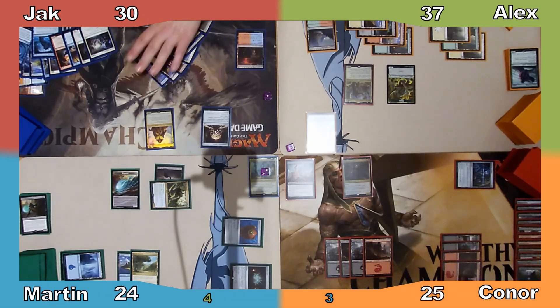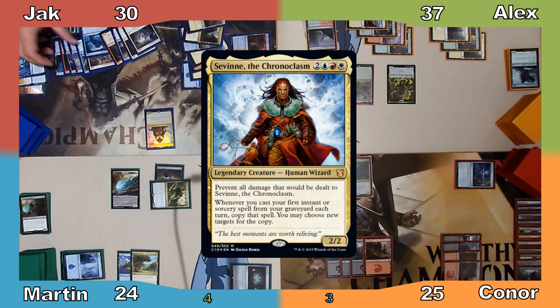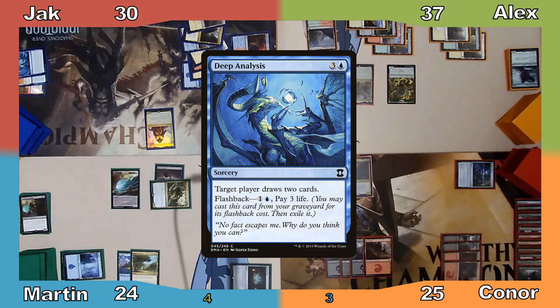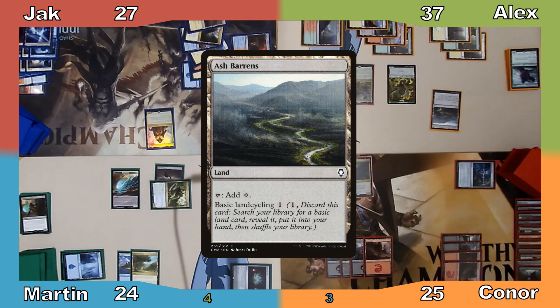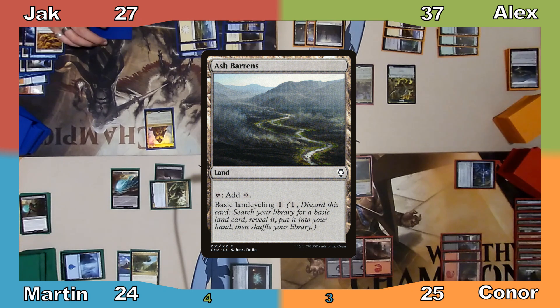Jack plays a Plains and recasts his commander, then flashbacks Deep Analysis, paying 3 life, and copies the spell thanks to his commander. Jack then ends his turn, and I cycle Ash Barrens to put a Forest into my hand before moving to my turn.